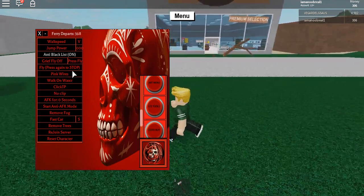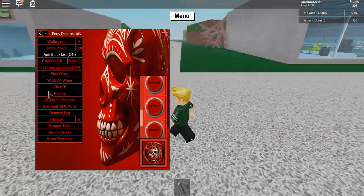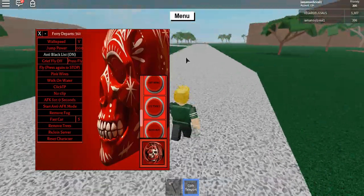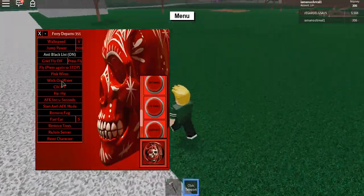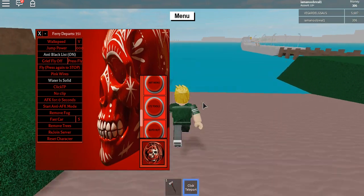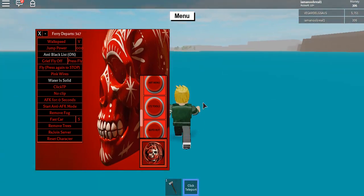Okay, I can walk now. Let's turn on the speed as well. There's teleport, which allows you to just teleport anywhere you want. And noclip. Walk on water makes the water solid — if you run to it you can just walk on it and you don't need to take the ferry to get to the next island.